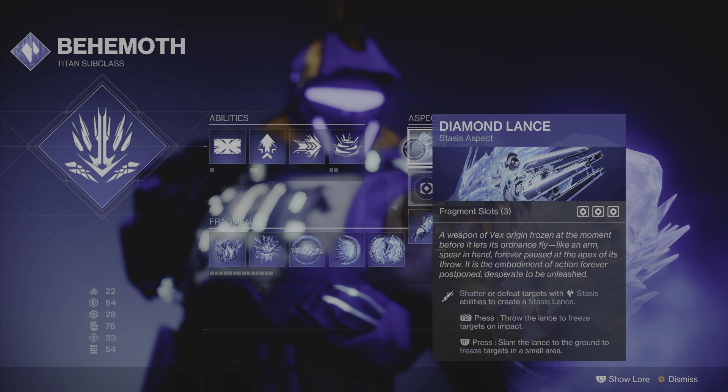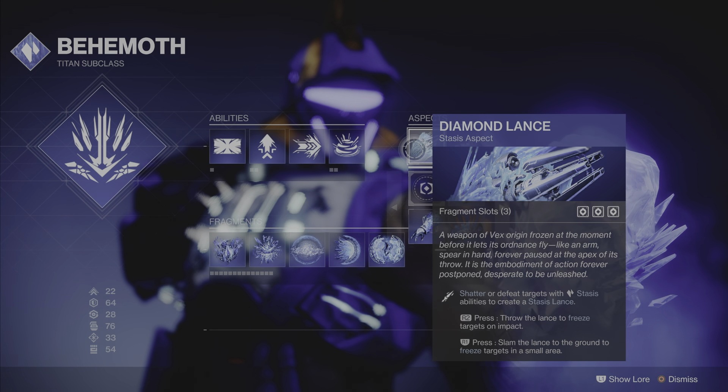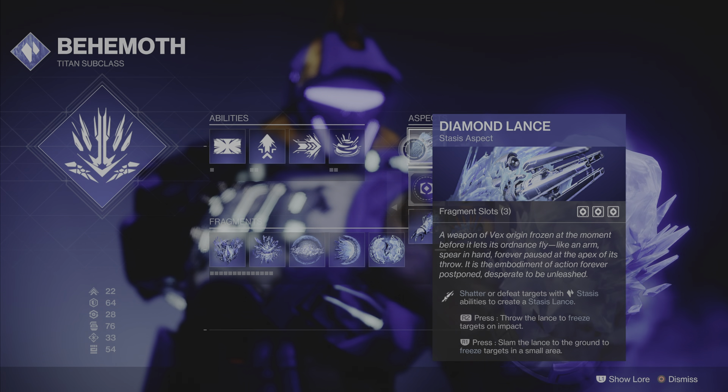Diamond Lances are little ice spears. If you shatter or defeat targets with a Stasis ability, you create a Diamond Lance. So if you freeze them with a grenade and do a shoulder bash or a slide melee attack and hit somebody, or use a Stasis gun and they explode — you get those lances. You'll see in the showdown. If you have those lances, you can press R2 to throw them, or press R1 to slam them in the ground like a second grenade — they'll blow up and freeze everything.